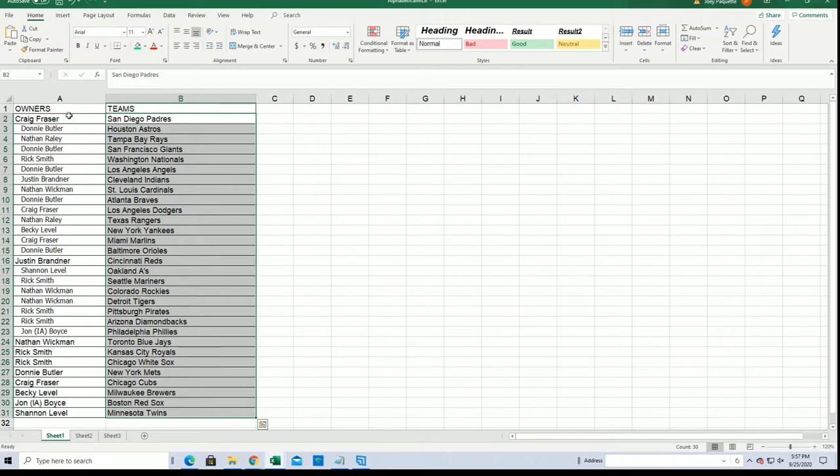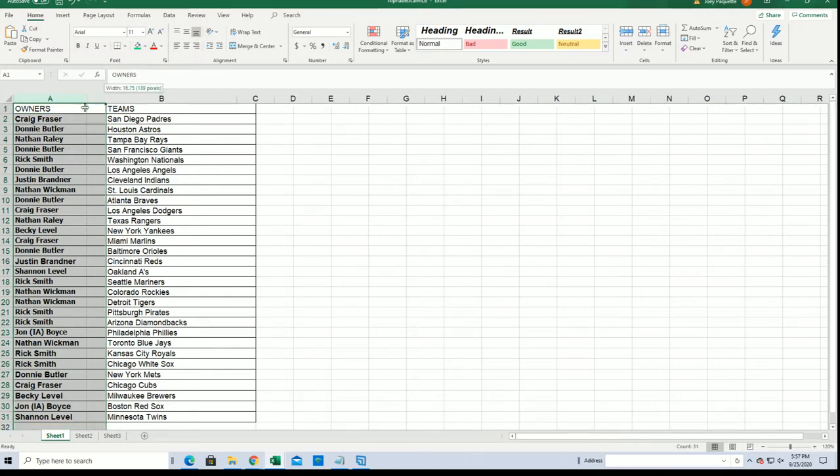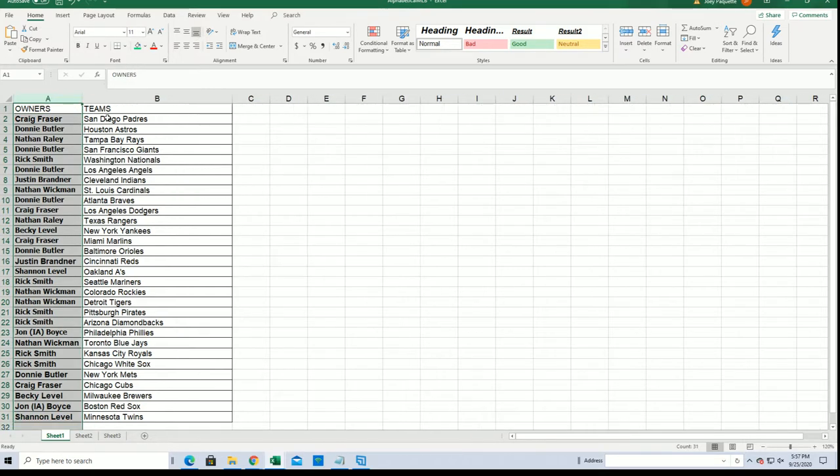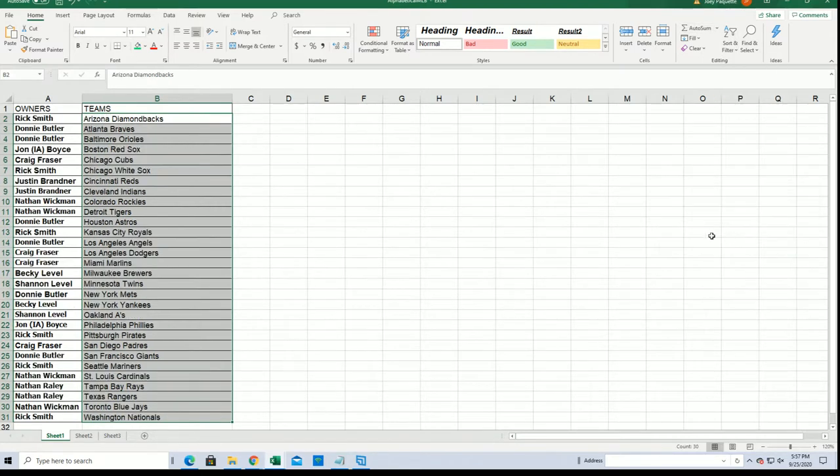Now you can see your team in the break. I'm gonna alphabetize this by the team list. Good luck with the White Sox, Rick. Toronto Blue Jays — Nathan. The Yankees for Becky. Astros for Donnie. Dodgers for Craig.